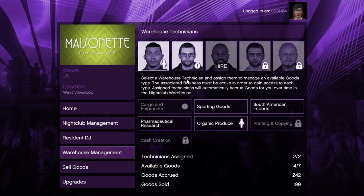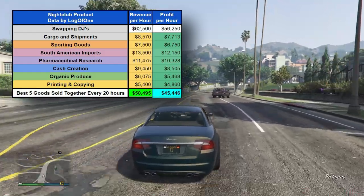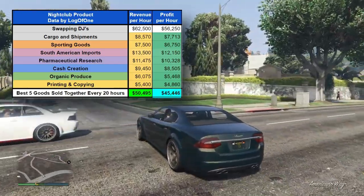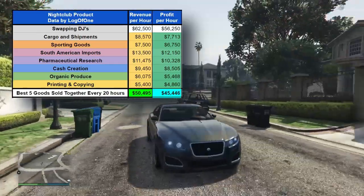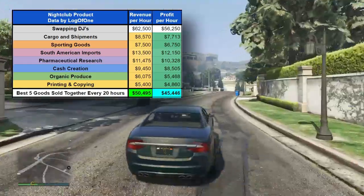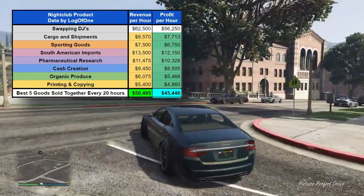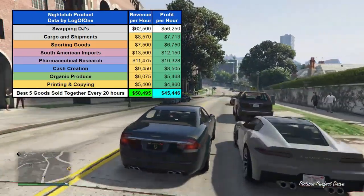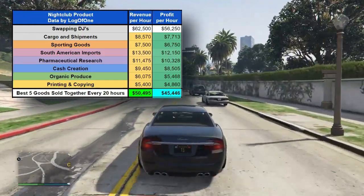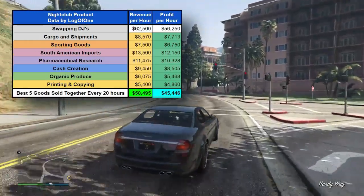Since there are only five technicians, for the best profitability you should assign them to the best five goods. Swapping DJs yields 62,000 revenue per hour and 56,000 profit per hour. Cargo and shipments: 8,000 revenue per hour, 7,000 profit per hour. South American imports: 30,000 revenue per hour, 12,000 profit per hour. Pharmaceutical research: 11,000 revenue per hour, 10,000 profit per hour. Cash creation: 9,000 revenue per hour, 8,000 profit per hour. Organic produce: 6,000 revenue per hour, 5,000 profit per hour. Printing and copying: 5,000 revenue per hour, 4,000 profit per hour. Your best five goods sold together every 20 hours yields 50,000 revenue per hour and 45,000 profit per hour.